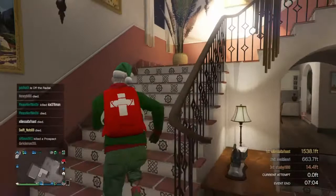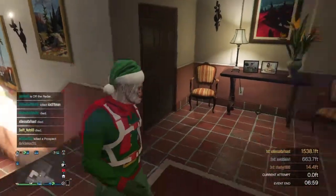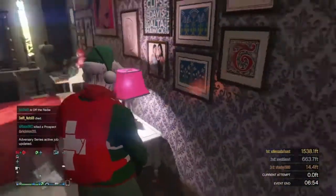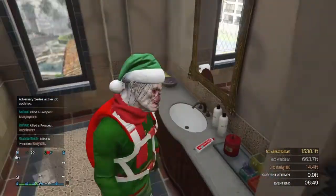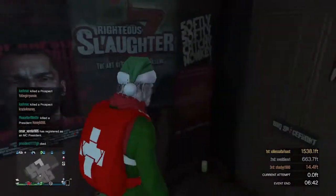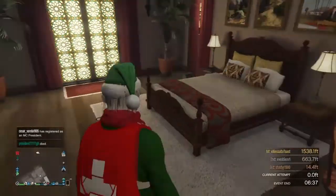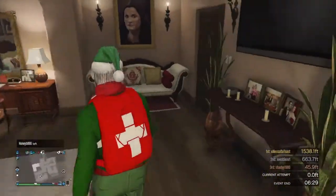Upstairs, the door to my left you cannot go in, but you can go in the rest. This is Michael's daughter's room, and the bathroom is right here. Jimmy's room and Michael's room is right here. So guys, that's how you get into Michael's house. Hope you guys liked the video — this has been your boy Frozzy, and I'm out. Peace.